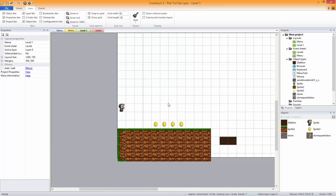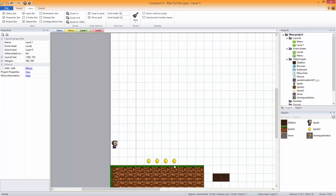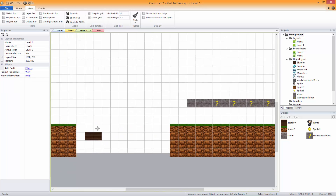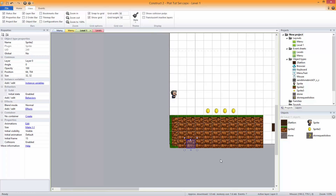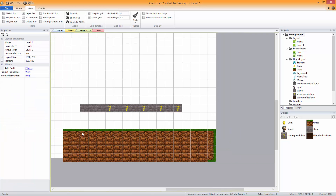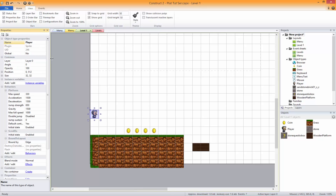So we're going to be working in levels here. I did actually make this off camera - I mentioned at the end of the last episode. We just made some dirt, changed it all to different textures. I also need to rename things: this to grass, this to coin, this is already named stone, and this needs to be made wooden platform.